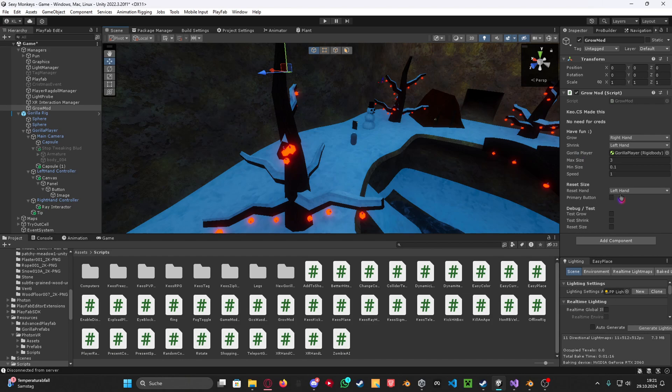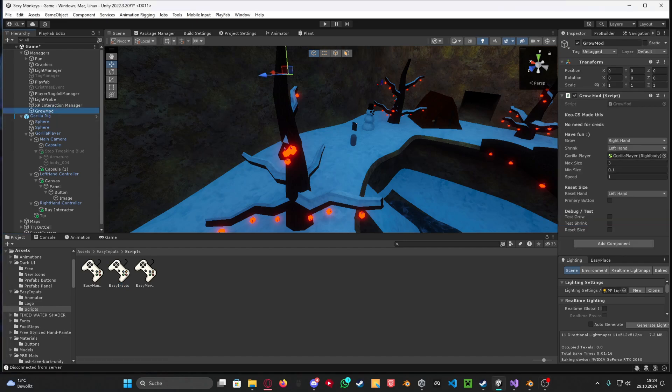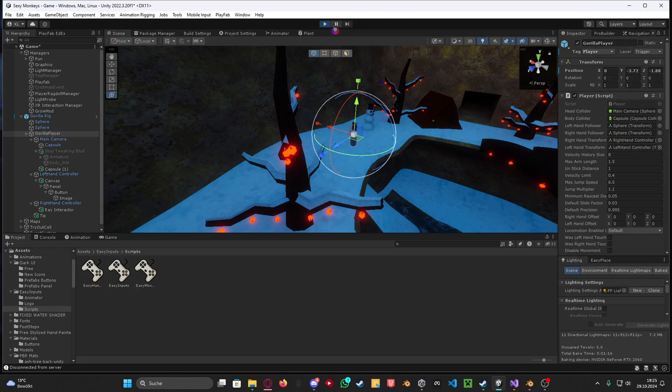The reset hand is basically just the hand where you press any of the face buttons. If it's primary, on the left controller that's the X button, and on the right controller it's the A button. If it's secondary (unchecked), it's going to be the Y on the left hand and the B button on the right hand. What it does is set your Gorilla Player back to the original size — even if you've scaled it up, it will always reset to the size from the beginning.